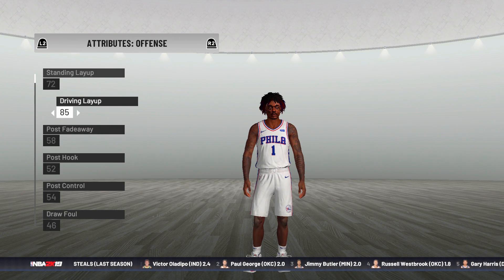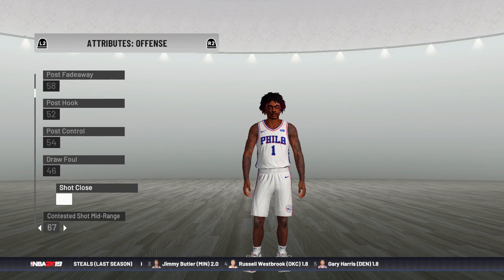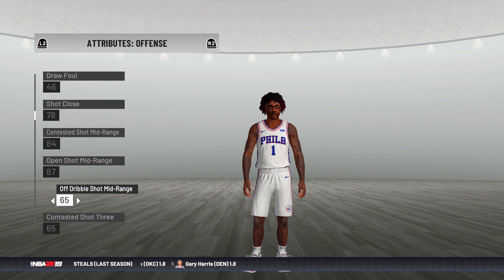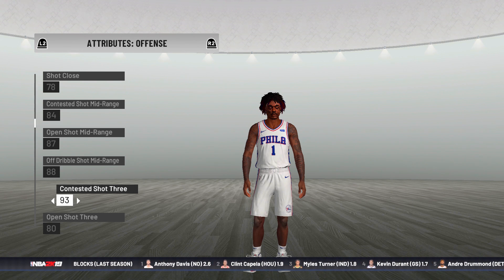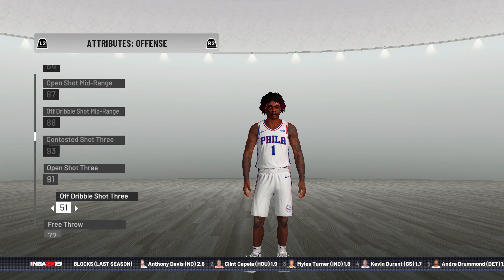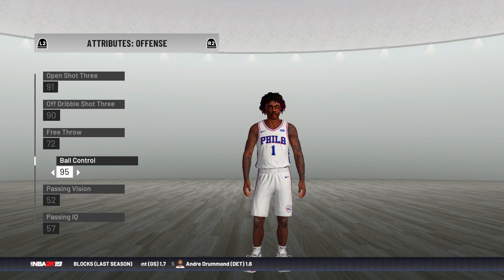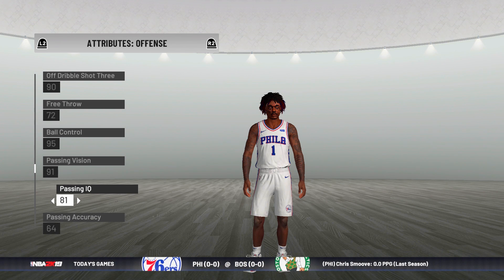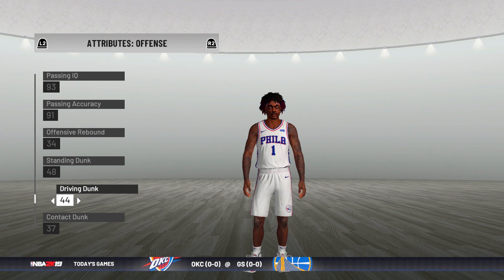For his attributes we can mess around and have fun. Can we make him a dunker? We'll take driving layup at like a 91. Open shot mid-range, contested shot mid-range — gonna be high. Off dribble shot, contested three-pointer — he can shoot the ball. He's about to be a crazy sniper from three. Ball control is gonna be like a 95 — he is gonna pull off the craziest crossovers. Passing vision is gonna be pretty high too.